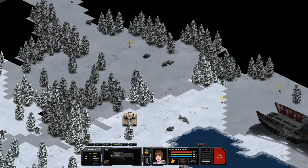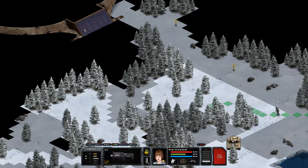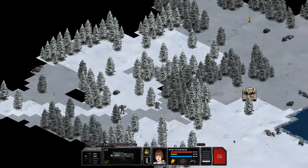Our other assaulter — we'll get you in a position to help out. Move you to here, you get a snapshot. Let's end the turn and see what happens.